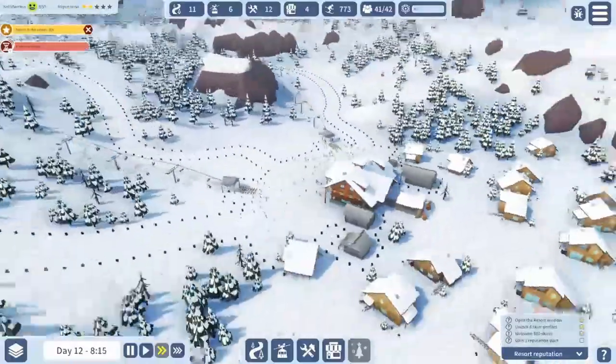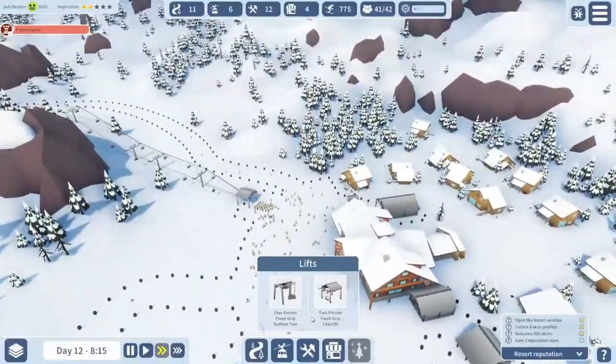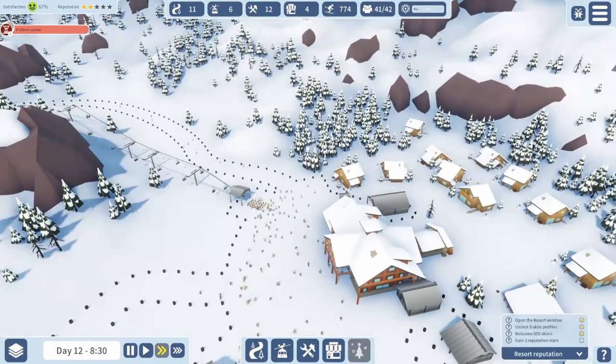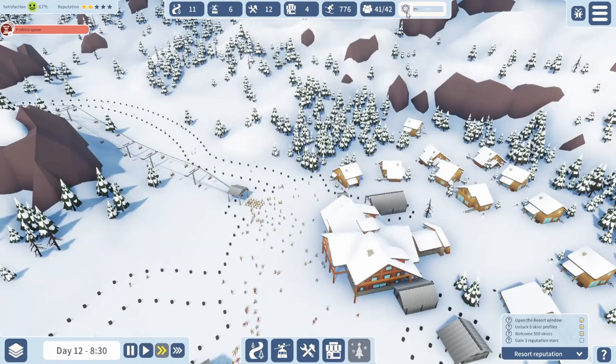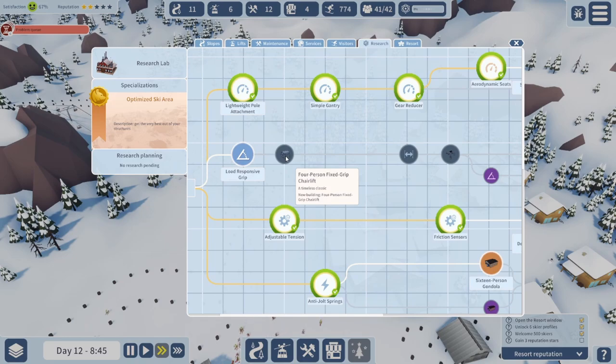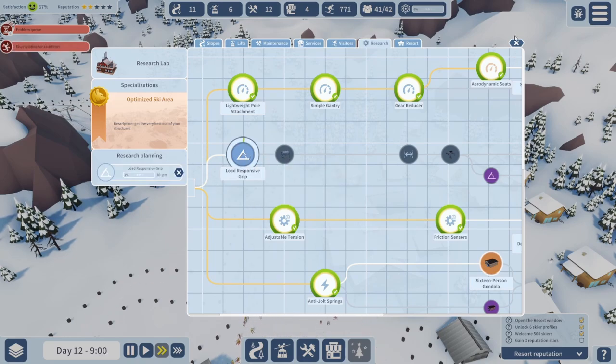We'll see if we can keep up now with people being injured. Right now, though, I think we need to make one more run — get another lift going here. Or should I wait until I have better lifts? There's a four-person fixed grip chairlift available. Yeah, let's wait and get that.